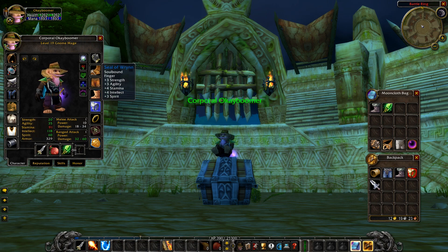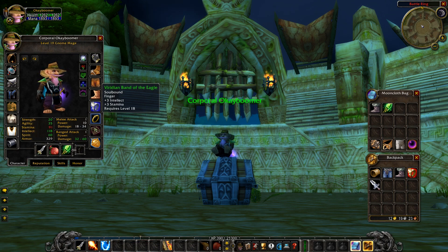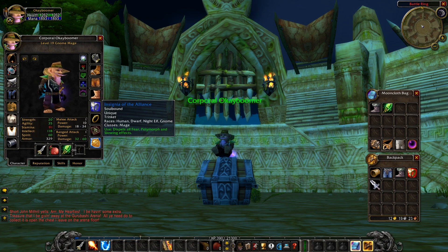For rings: if you're Alliance, go with the Seal of Rin — those stats are incredible. Horde will be going for the Seal of Sylvanas. Both are easy to obtain. For your second ring, go with the Viridin Band of the Eagle — look for the three stamina, three intellect version. It should be a fairly common ring on the auction house in later phases, though right now you may need to farm most gear yourself.